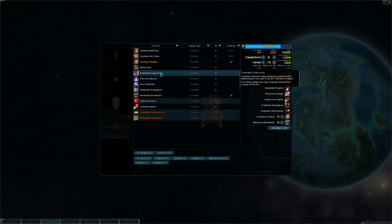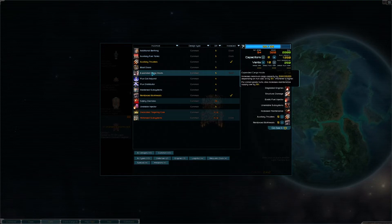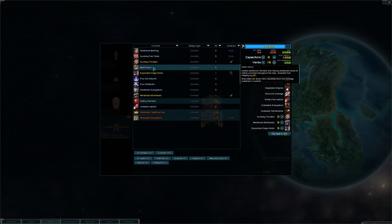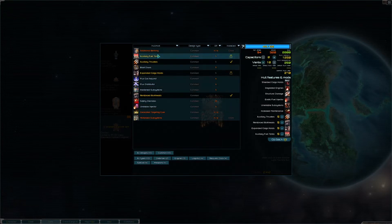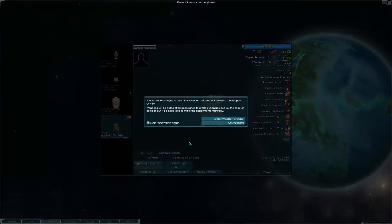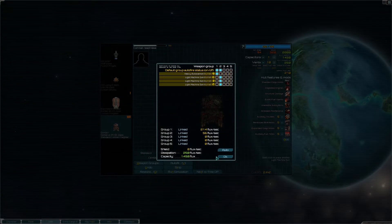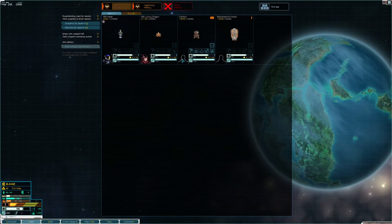What else can we do here? Is this civilian grade? I don't see civilian grade. Let's go with expended cargo holds and blast doors, because open the blast doors. Additional birthing, that would give us more people. This piece of crap has good enough flux dissipation to just fire forever. Let's go back here and let's put that over there. That piece of garbage is probably going to get blown up the moment somebody sneezes on it.